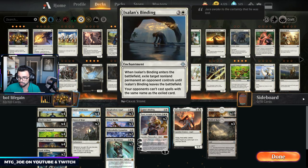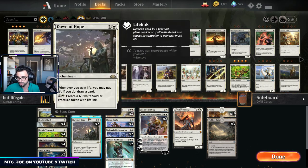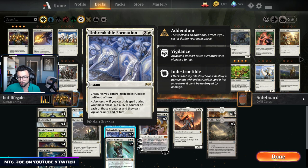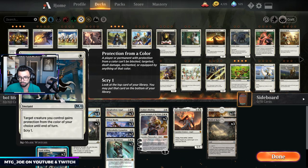A couple of the prison effects in white — both are ways to deal with Planeswalkers through exile. Teferi can bounce and reset things, so keep that in mind. Unbreakable Formation is another way to protect, so a lot of the deck is protect-the-queen style.